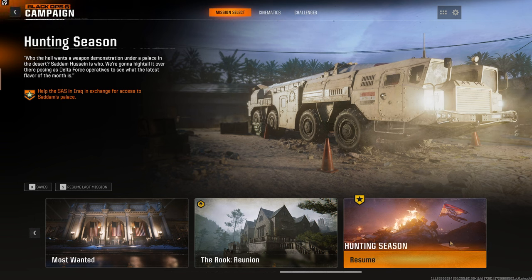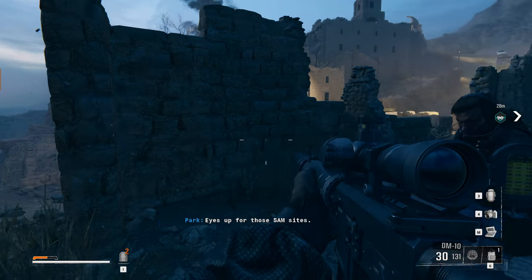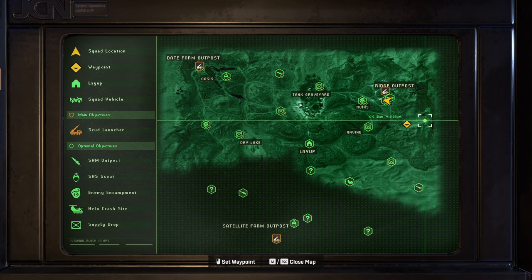Alright guys, welcome back to Black Ops 6. We're gonna jump straight back into Hunting Season and continue where we left off in the previous video — check that out if you haven't. I think we have one or two more of these things to take down. I kind of want to take out the SAM turrets early so we can get some air support. This DM10 is a pretty nice weapon actually.